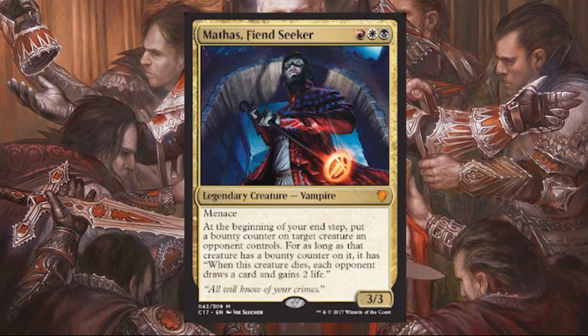Mathas, Fiend Seeker is our third mythic vampire in the deck. This one costs just black, white, and red — only three mana. It's a legendary creature vampire, 3/3 with menace. At the beginning of your end step, put a bounty counter on target creature an opponent controls. For as long as that creature has a bounty counter on it, when it dies, each opponent draws a card and gains two life. At only three mana, you can get it out faster and more often. The ability is just fun — there are decks that reward getting your commander out early or frequently, and just the fun of putting bounty counters on creatures makes for a good time.